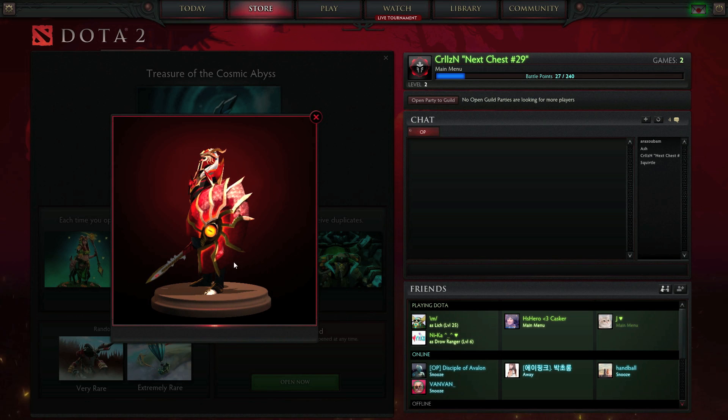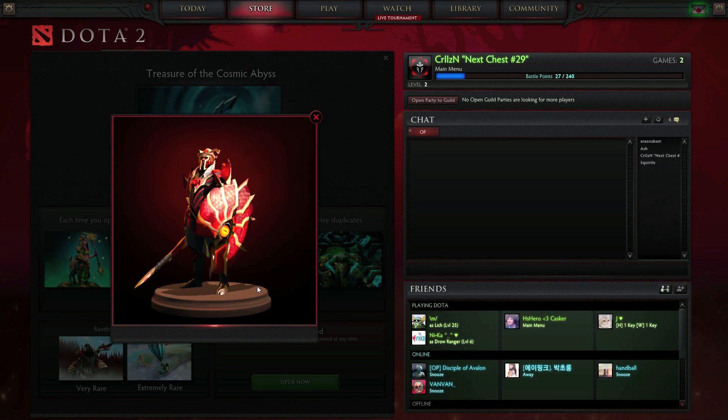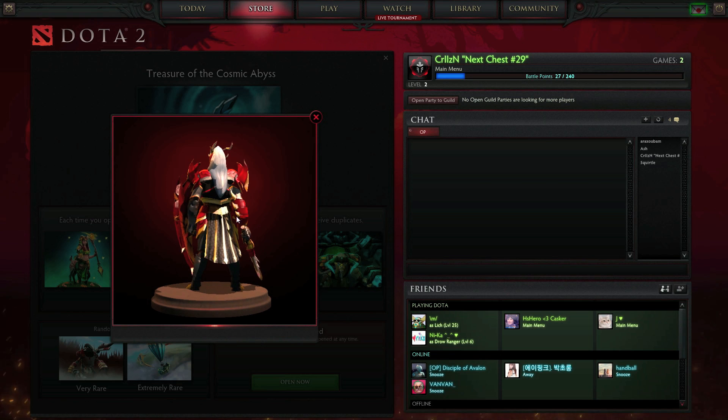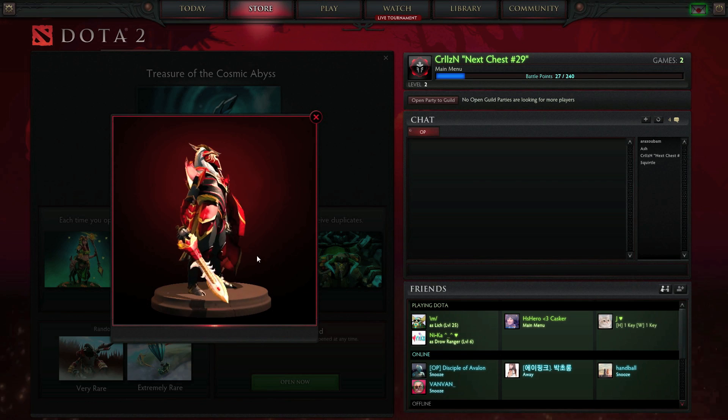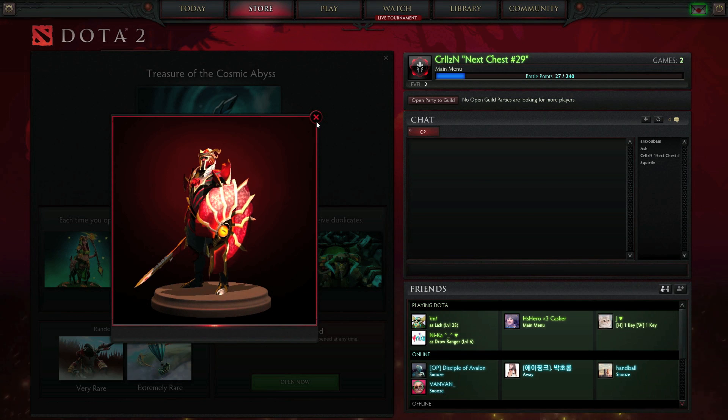Now this — have a look at that shield. Look how evil that looks. Looks like there's hair coming out of the back. That is just crazy, that set. And the sword, everything. Beautiful.